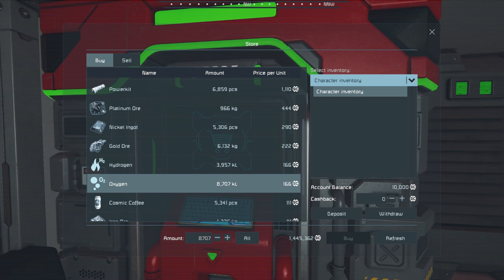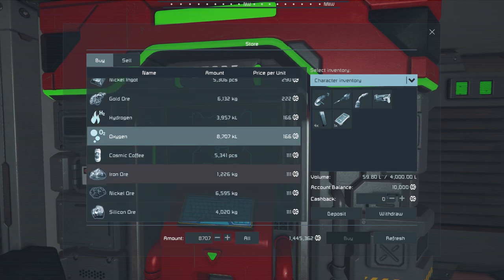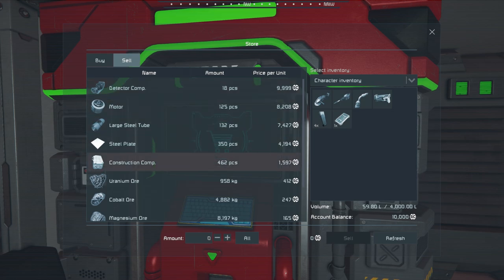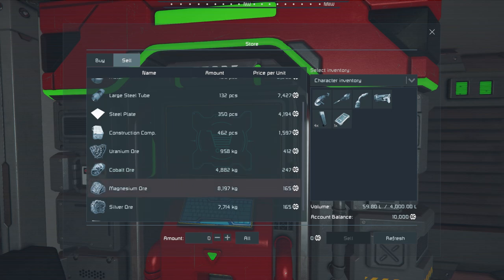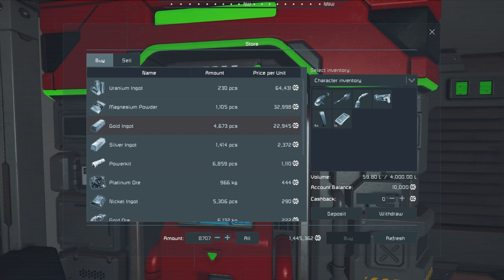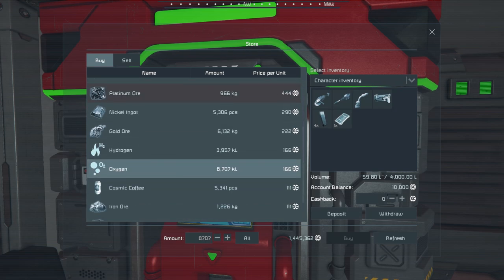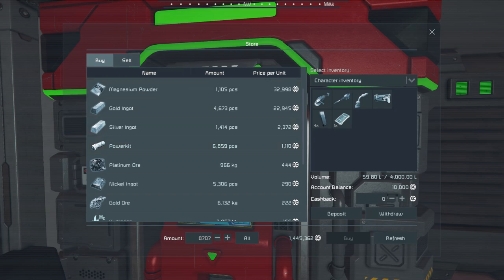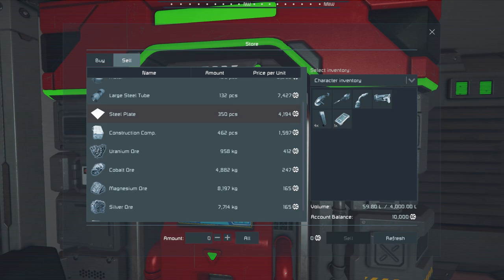If you have a ship docked here, you'd be able to select it from the inventory selection. It's good to see what they have and also check what they're buying — you actually have some of this material on your starter ship. There have been times when things they're selling they're also buying at different prices. You might find they were selling steel plates for 110 per but buying them for 4k.